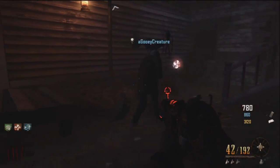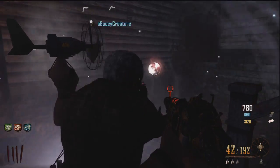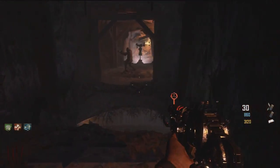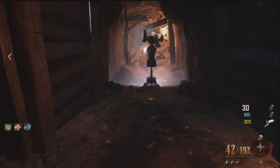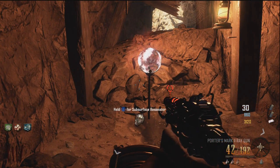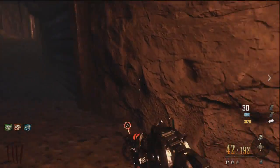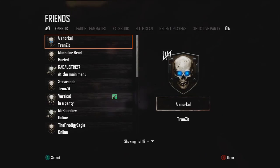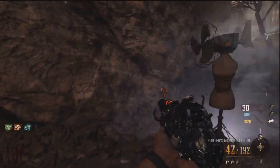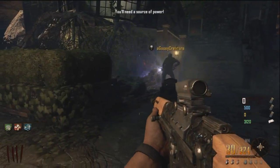Second step is the orbs. What you're going to do is get the Paralyzer Wonder Weapon and shoot all of the orbs — that'll turn them white. Once you do that, you're going to need the Subsurface Resignator and the Turbine in combination to blow up the orbs. The first one is just right next to the saloon. The second one is located up in the tunnels right there. The third one is going to be located outside, right next to the church.